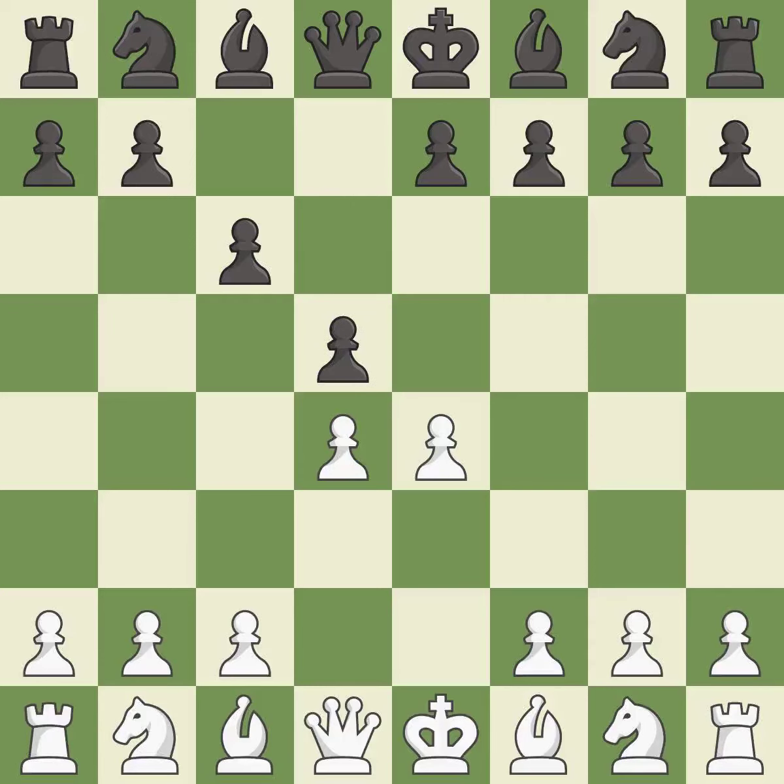d5 controls the center and attacks the e4 pawn. e5 closes the center and controls the important d6 and f6 squares. Bf5 develops the bishop where it controls the important e4 square, and black can play e7-e6 next without trapping the light-squared bishop on c8.